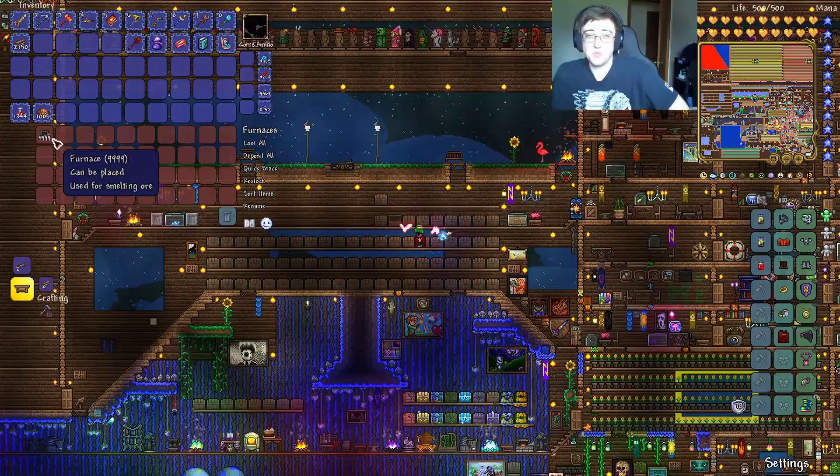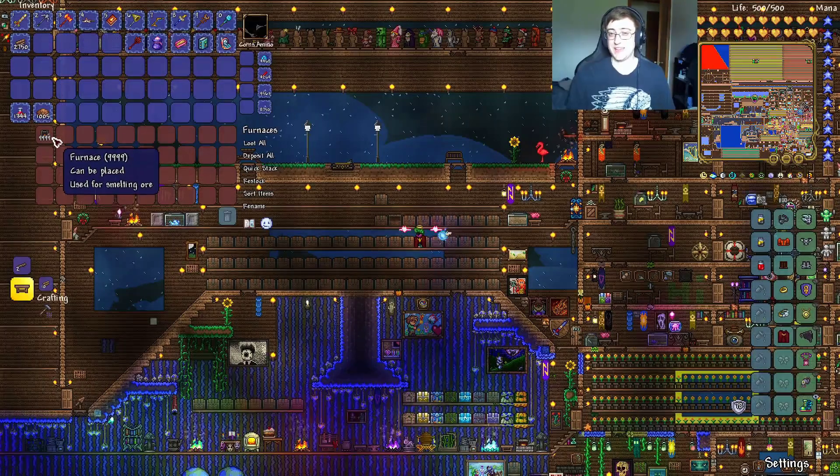I actually forgot something in the wooden table video. Wooden tables count as a crafting station. You can make goggles and watches there. And that's it, I think.